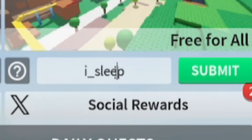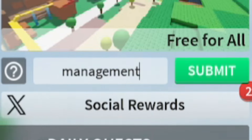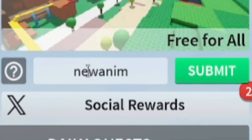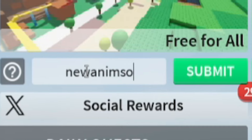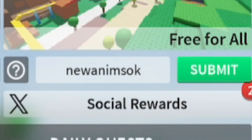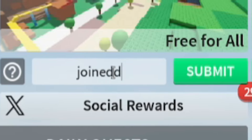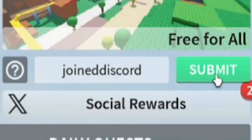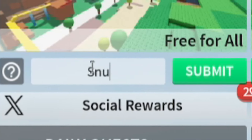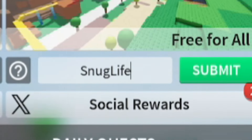Then redeem 'management' — m-a-n-a-g-e-m-e-n-t. After that, enter 'newanims okay' — n-e-w-a-n-i-m-s-o-k-a-y. Then redeem 'joineddiscord' — j-o-i-n-e-d-d-i-s-c-o-r-d. And finally, redeem 'snuglife' — s-n-u-g-l-i-f-e — for a bunch of nice rewards.